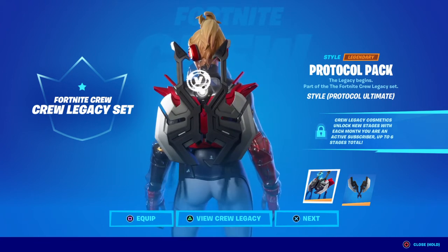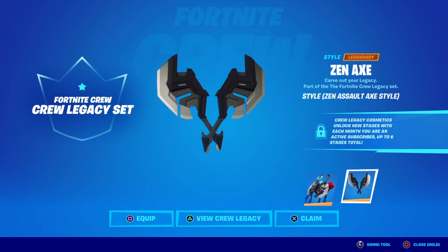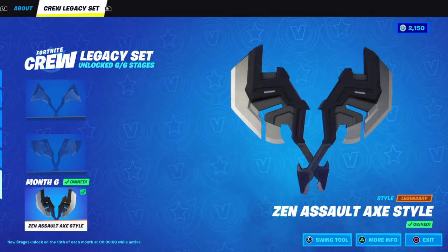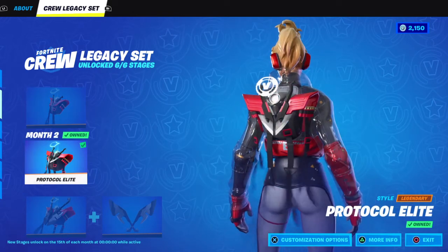Moving onto the harvesting tools themselves, we have these Zen axes — these are the Zen Assault Axe style. Pretty much obviously this is the last style. So if we jump in, if you guys have been subscribed for the last six months you would have obviously got the bat bling.